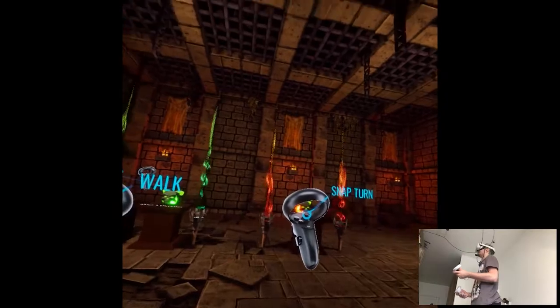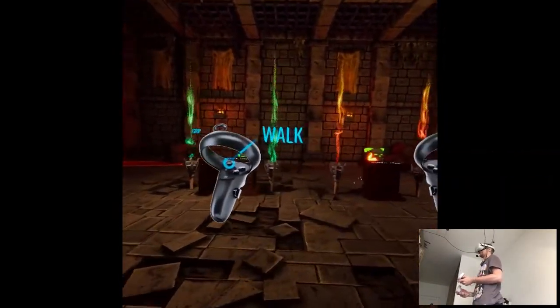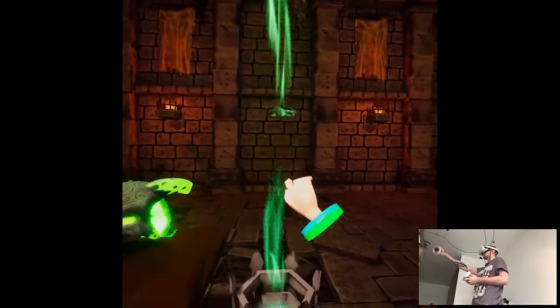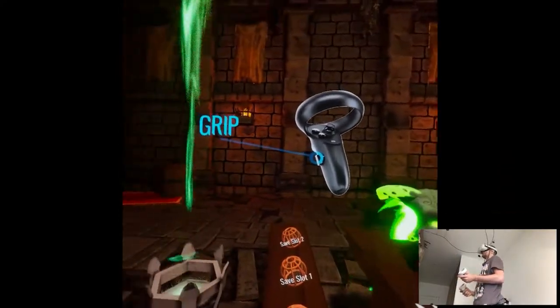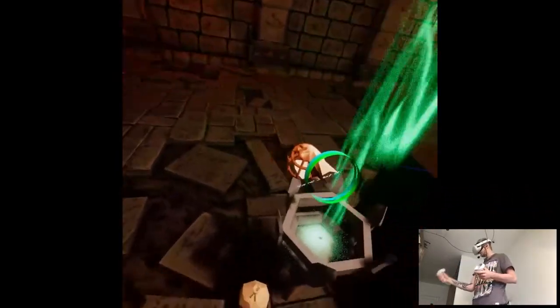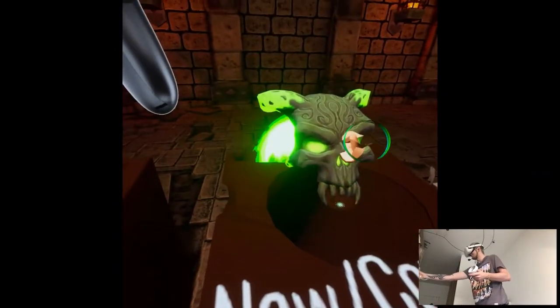Okay, what do we have here? It's a bit blurry for some reason — the textures look kind of singular. I don't know if it's gonna show up on screen. Would we have a save slot? Grip? Drop? I don't know how to start the game.